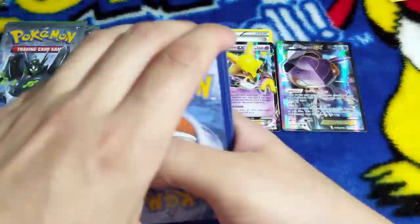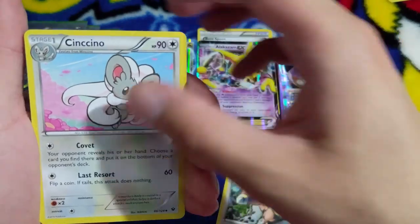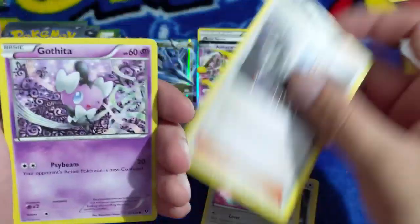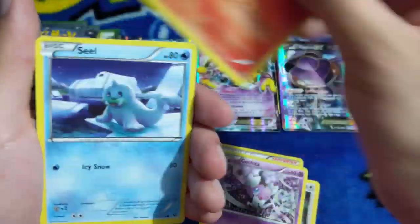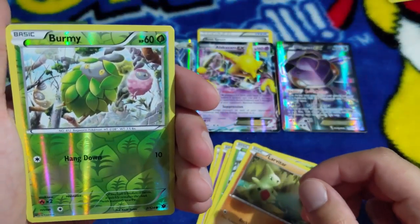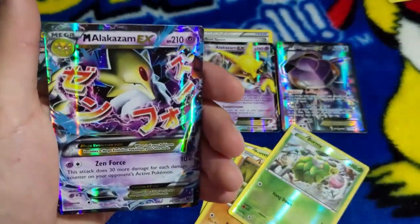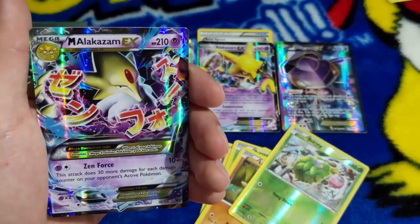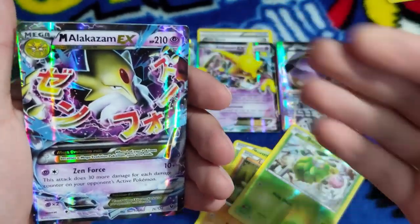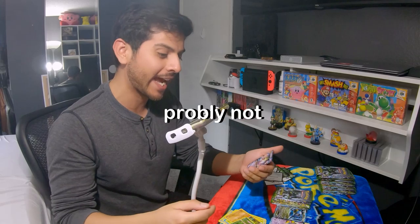We got a Cinccino, Team Rocket's Handiwork, Gothita, Fennekin, Seel, Burmy, Larvitar, Burmy again - and we have Mega Alakazam EX! That's what I'm talking about! Is this the best card? This is probably the best card I could get. Oh my god!